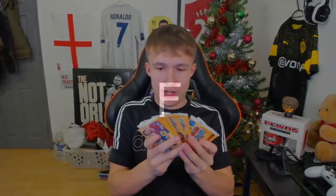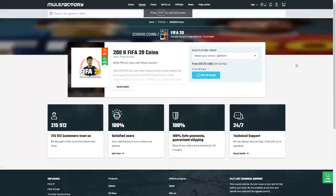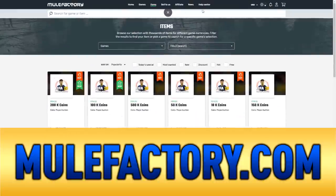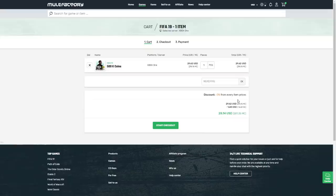Alright then boys, 11 Match Attax packs are about to choose our FUT Champions team. Please tell me there's some good players in these packs. If you guys need some FIFA 20 coins that are safe, cheap and reliable, then make sure you get yourself over to mulefactory.com and use the code nerdfire at checkout to get yourself five percent off your order.